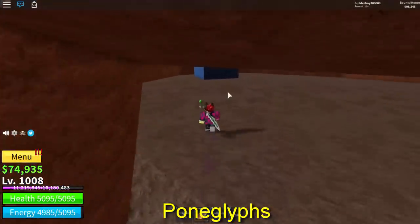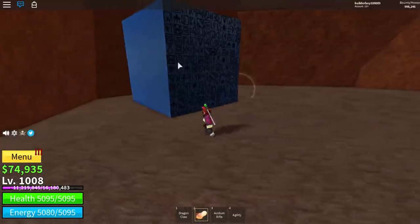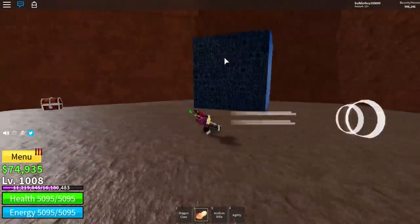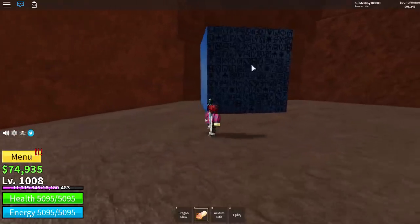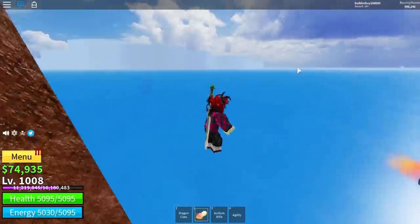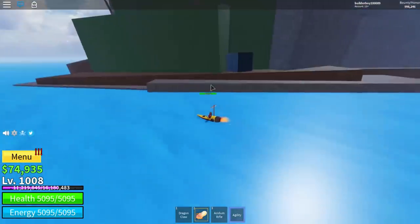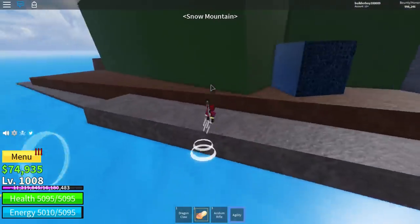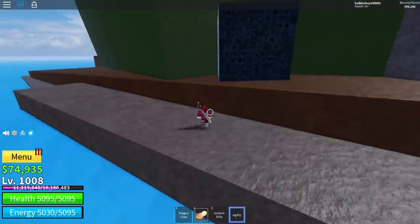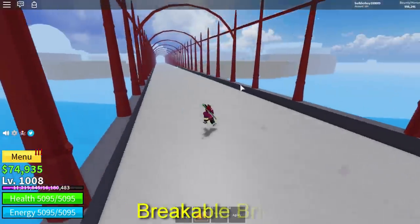So the next one is we have Pony Glyphs. Pony Glyphs in this game basically don't have any working function at all — they're not working, they're just merely a design for the game right now. But maybe in the future this will work or something like that. Because at the moment, there are two Pony Glyphs — this is the first one on this island, and then the next one is at the new island. The second Pony Glyph is located at the bank of that island. So currently, I think there's only two Pony Glyphs at the moment.